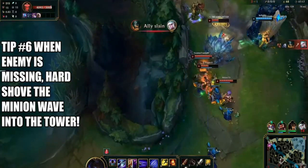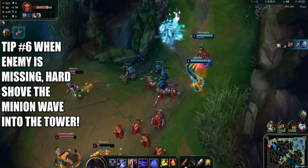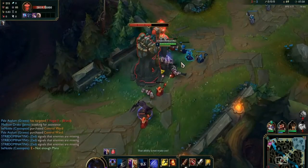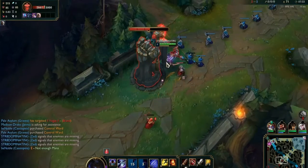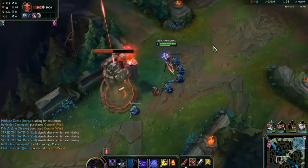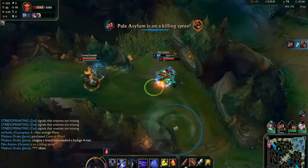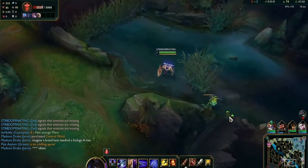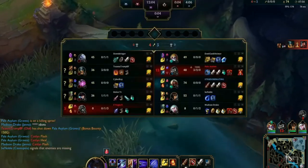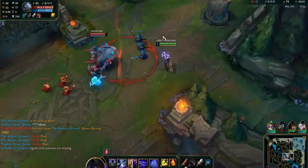He ganks bot, gets the kill on Janna but Graves trades the kill back, so it's a one-for-one. Meanwhile I'm getting all this XP, gold, and tower plates — 160 gold per plate, two plates is basically a kill. We also blow his TP back into lane. He lost XP, gold, and a summoner spell just from that one bad roam because bot lane was already safely backed in their tower.